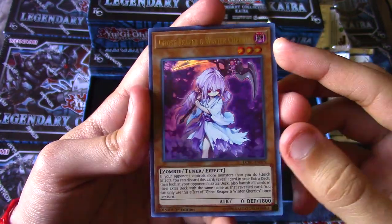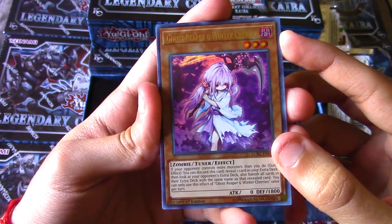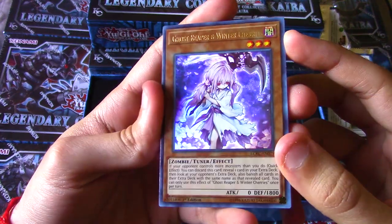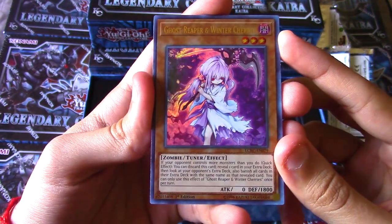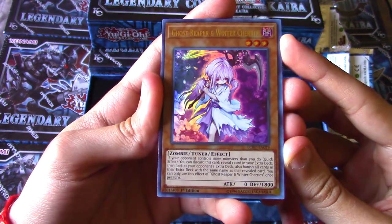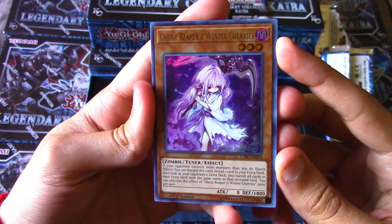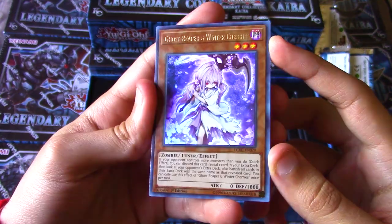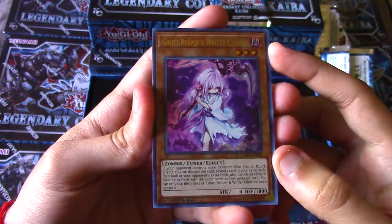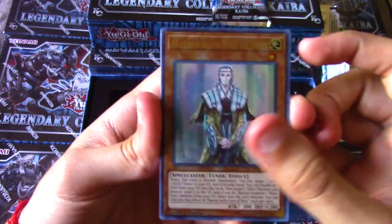We got our first hand trap - Ghost Reaper and Winter Cherries! These are commanding right now, went up a little bit to about five, six, seven dollars. This is a great card to pull - people are going to need it against the Brandish Maiden deck, or Skyscraper deck as it's called in the TCG, and probably a few other decks. You can hit the Gouki Suprex or the Goblin with Nightmares. There are just a lot of powerful cards you can hit with this.